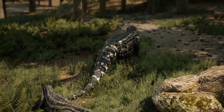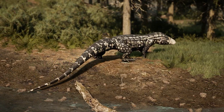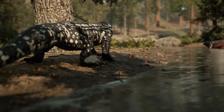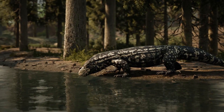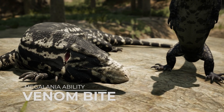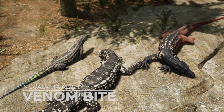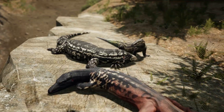Hey everyone, say hi to the Megalania, a giant lizard from Australia's Pleistocene era. It may not technically be a dinosaur, but it will be right at home among the creatures of Panjura. Just like modern-day Komodo dragons, the Megalania has a venomous bite that drains the stamina of its prey. Update today to check out this giant reptile.